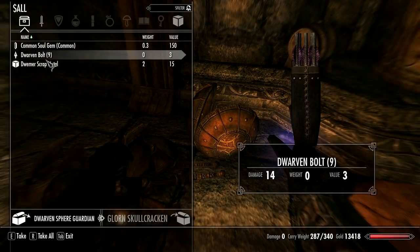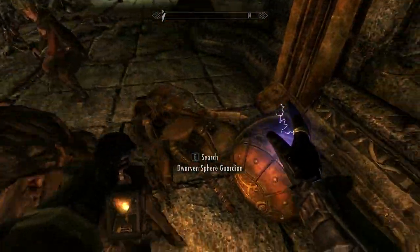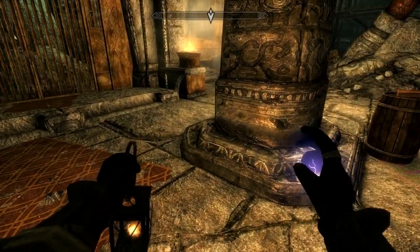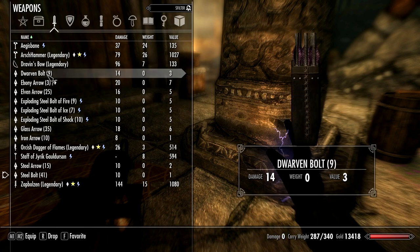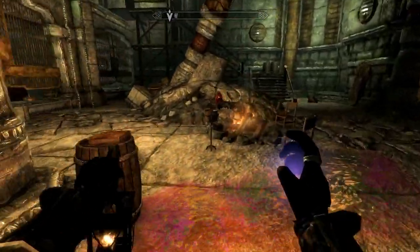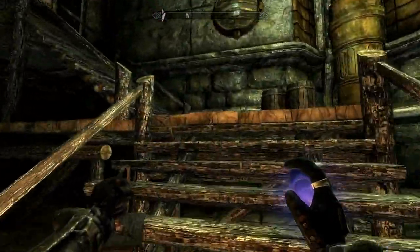Search the Guardian - Dwarven Bolt! I see a Dwarven Bolt. That's the first Dwarven Bolt I've ever run into. So we better start looting the Guardians. Let's see how much better that is than the Steel Bolt - Steel Bolt has ten damage, and the Dwarven Bolt has fourteen. I hope we'll get schematics to make Dwarven Bolts, because right now I can only make Steel Bolts.